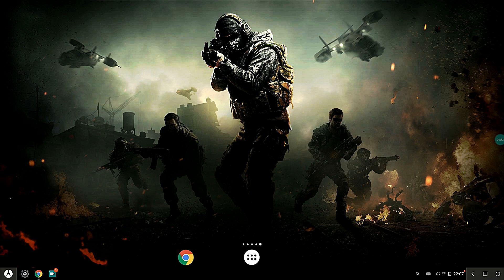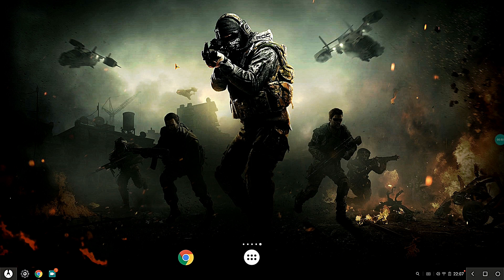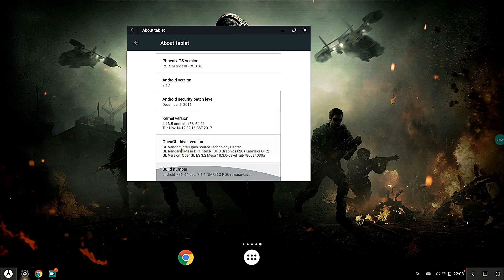As you can see, the visual change is a new wallpaper which looks pretty cool. Let's go ahead to Settings and take a look at About Tablet — it says ROC Instinct 3 COD Special Edition. The kernel version is 4.13.5, Mesa is still 18.3, and you can see my graphics driver, the UHD Graphics 620, is working out pretty fine.